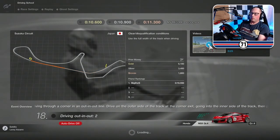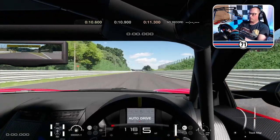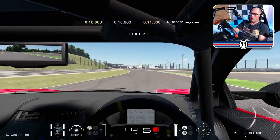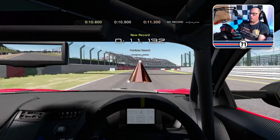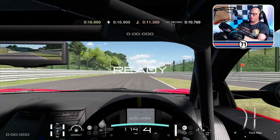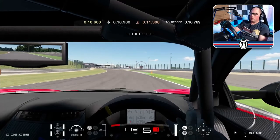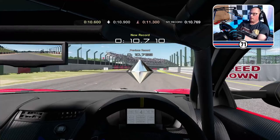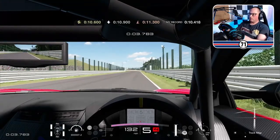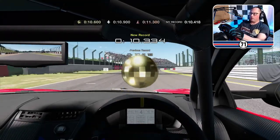Number 18: the out-in-out, number two. We've got a marker just here. 11132, bronze. Let's see if we can do that a bit quicker. 10.7 — oh, a little bit quicker. There we go, 10.334 — that was a little bit of a better line.